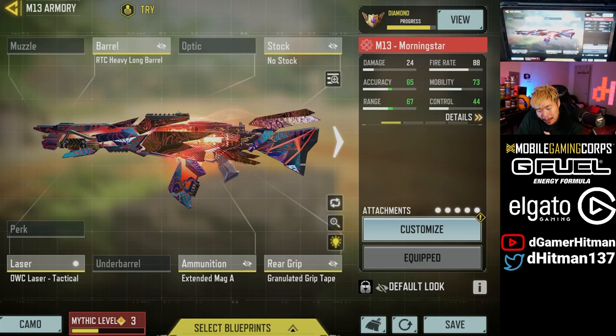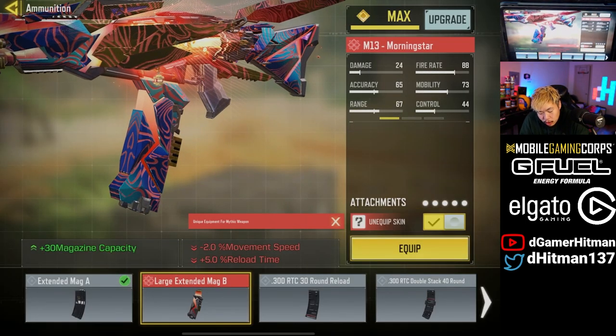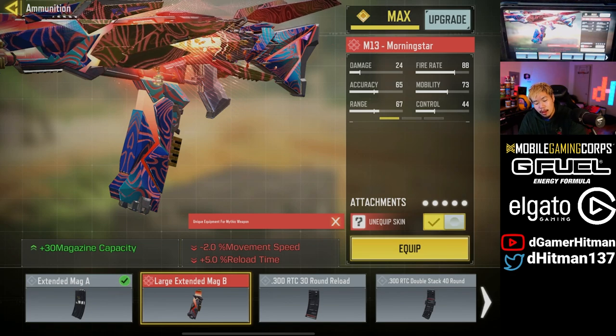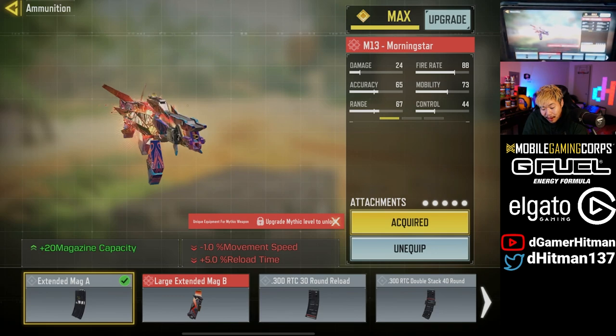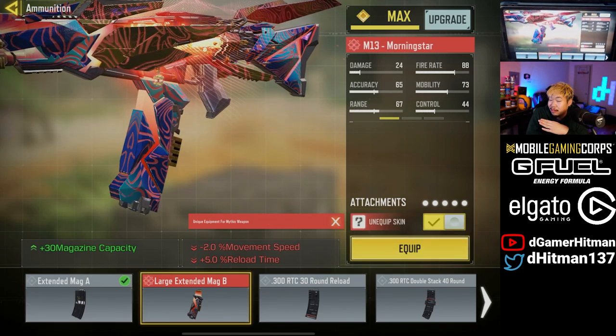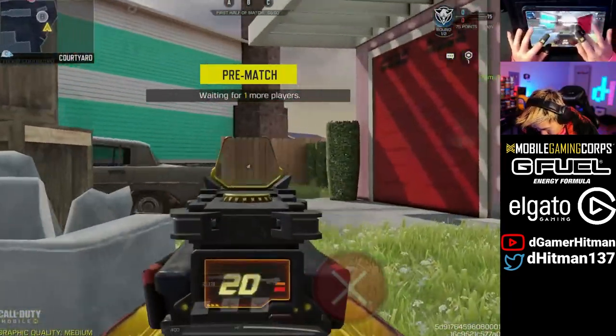Here's the build we're running: heavy long barrel, no stock, laser sight tactical, extended mag, and the granular. You can also take off the extended mag and go with the B — you just lose one movement. I'm running it this way to have no downside, but I'd probably recommend using the 60-round mag. I also added Damascus so it looks really nice. This build is literally all positives.